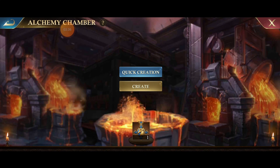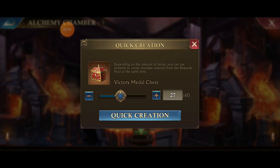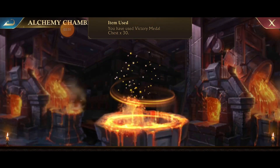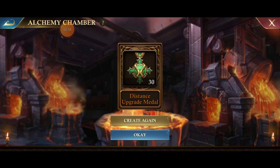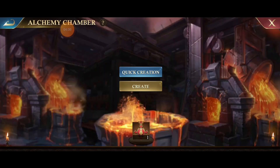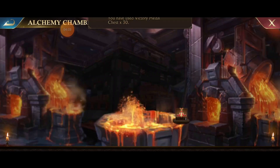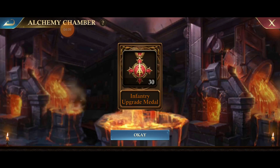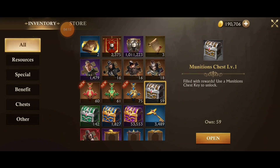I'm going to hit create again, change the metal to distance, hit quick create, and create 30 of these. Why am I making all three types? We'll get to that in just a second. You don't have to do it my way — I like to maximize every advantage. The way I'm doing mine won't make sense for everybody because not everybody plays the same way. Now I've got 60, 61, and 75 badges respectively.